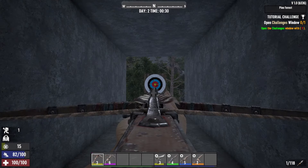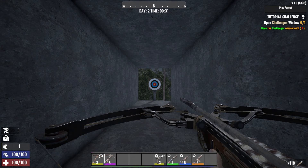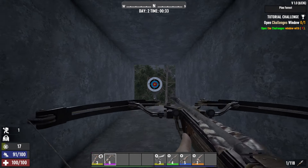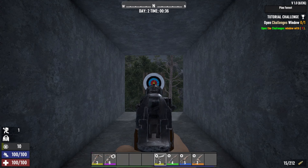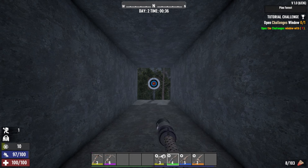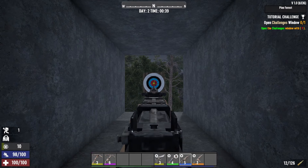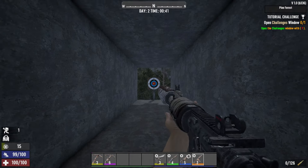Before moving on to other weapons, I want to point out that aside from the bow, every weapon makes the same noise when aiming down the sight. The first time you aim, your stealth bar will increase by 9 points. But if you're spamming the action, the noise level will gradually increase until it maxes out at 19 points.